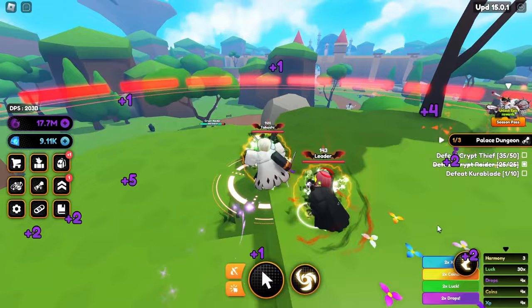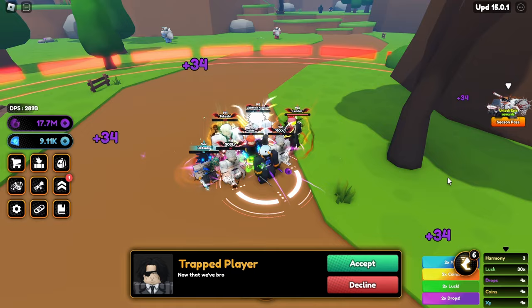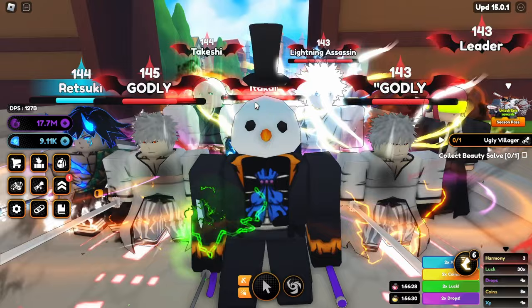First part of the quest is completed — defeat 25 Crypt Raiders. Next is the Crypt Thief: 8 out of 10, then 9 out of 10, last one, and there we go — 10 out of 10, quest complete. Now we need to defeat them all over again but more this time. We can also pop a damage boost and coin boost just to make it a bit faster while we try to find the Crypt General.